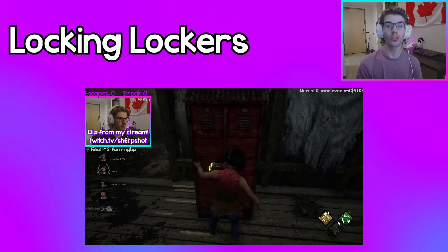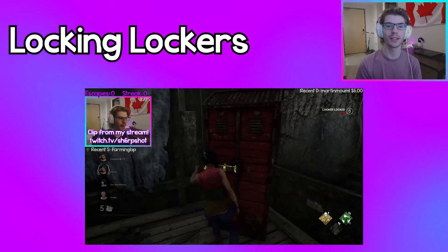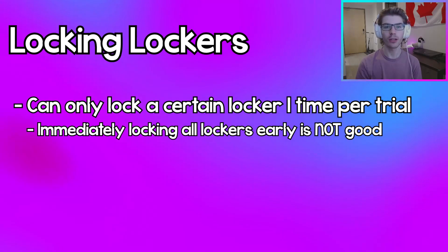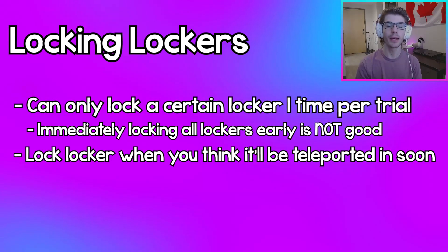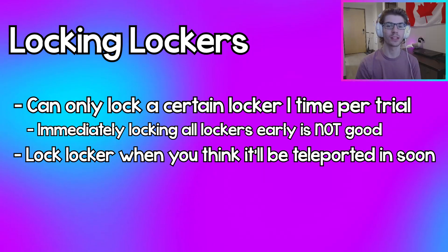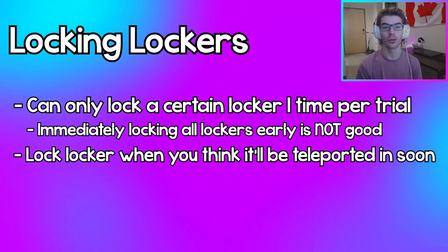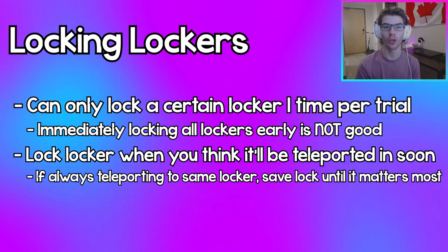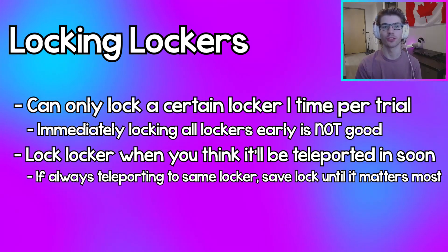Survivors can lock lockers so that when the Dredge teleports to them, it takes longer to get out. But you can only lock a locker once, so don't go running around locking every locker you see. Lock with purpose — for example, locking a locker close to a gen that's about to complete, or near a survivor you're about to unhook. If you see a teleporting pattern where the Dredge always goes back to the same locker, counter that locker when it matters most.